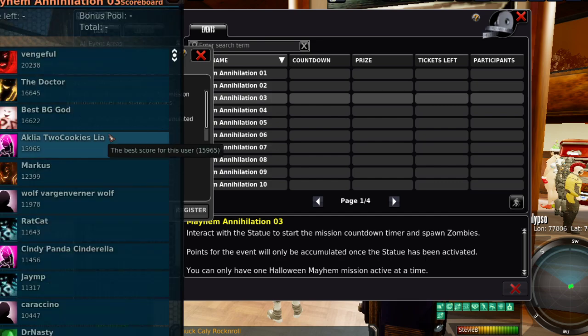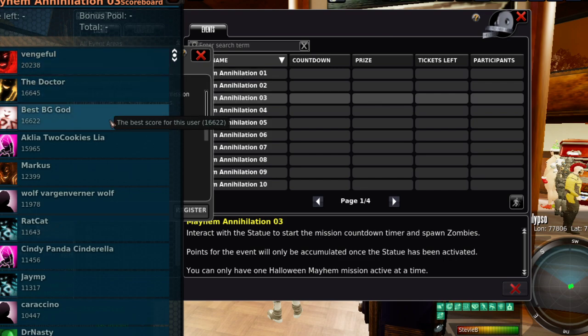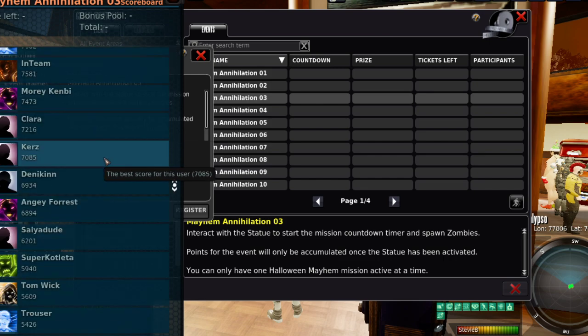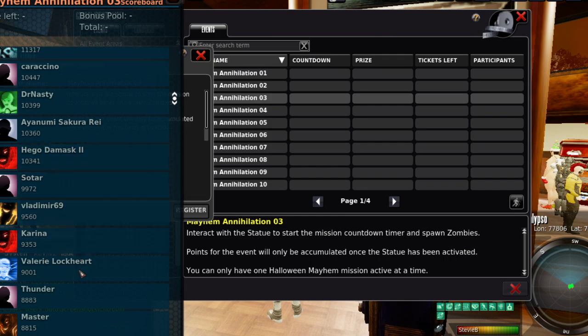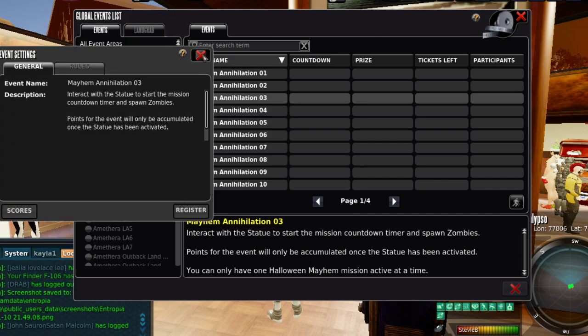If I'm going to get beat, I want to get beat so bad it's not even funny. Vengeful got first for Cat 3. You really need a score of about 15,000 to 20,000 to place in the top three. Doctor got second, Best BG got third, Two Cookies got fourth. If you come all the way down to 20 — sure enough, number 20, Stevie B, only 8,700 points. That's the worst mayhem score I've ever recorded.